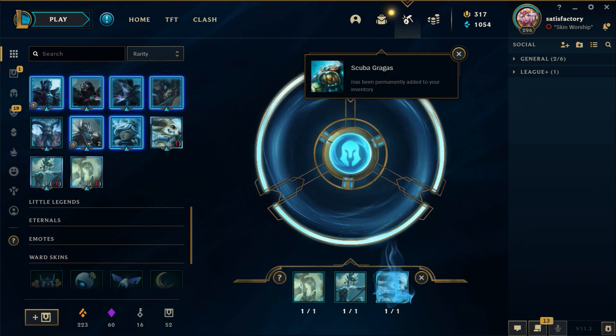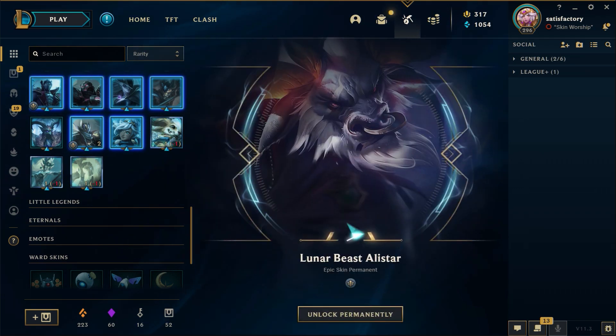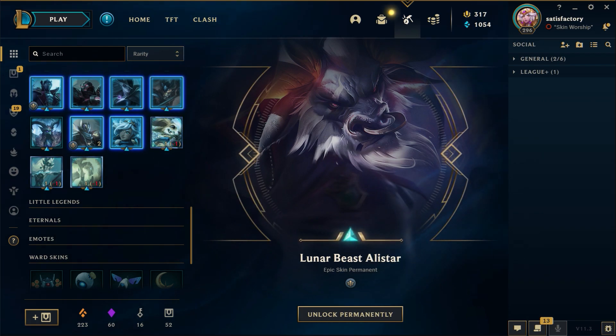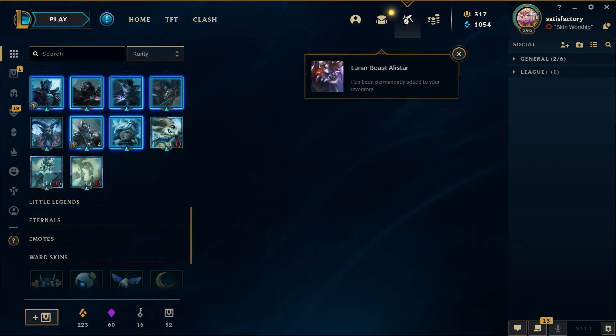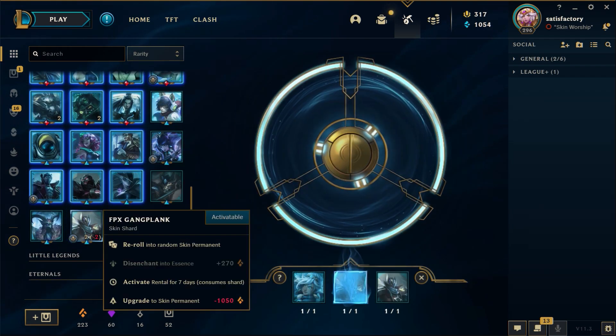Scuba Gragas — now that's my favorite Gragas skin. If you're gonna play Gragas, run that skin if you have it. Don't run any of the other ones — that is the skin to be playing with, I'm telling you. And I guess I did get a Lunar Beast skin shard — it did happen!